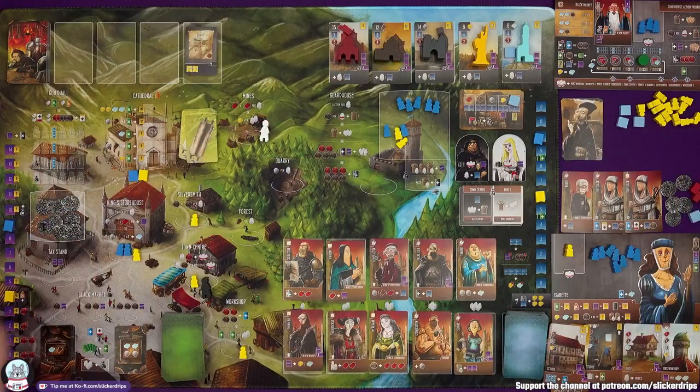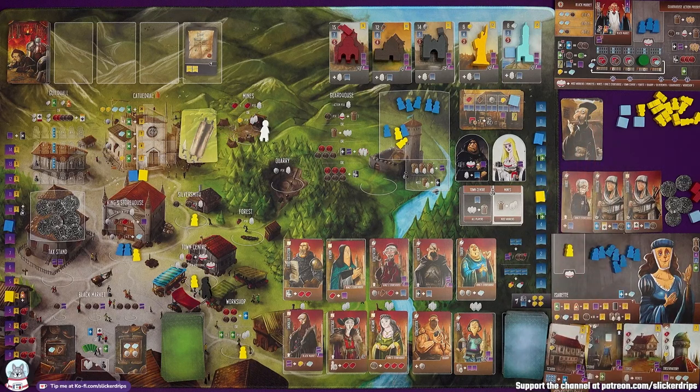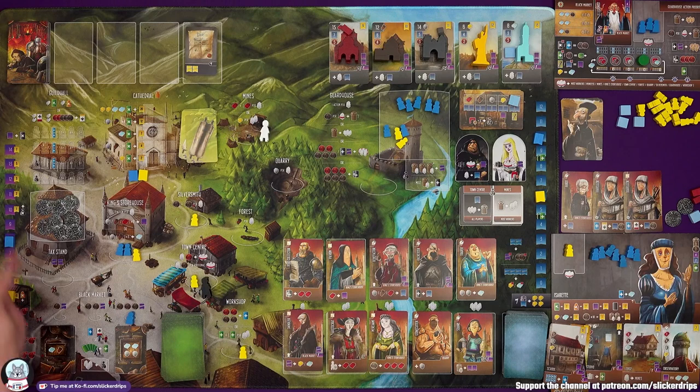Just think of it as we've got virtue to spend. We gain one more and we're not allowed to go to the black market anymore. The tax stand's looking very attractive — eight coins on it. Now I'm going to see if I can go towards a wonder. I'm going to go to the black market, spend three of my coins — so I haven't got a lot left — and lose a virtue to gain two marble and two stone.